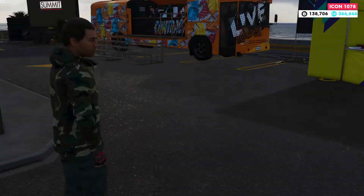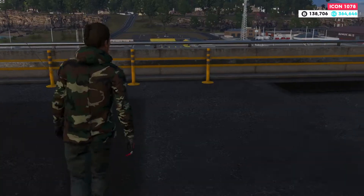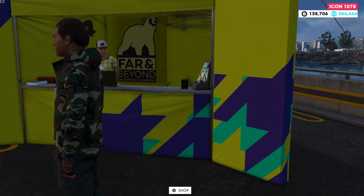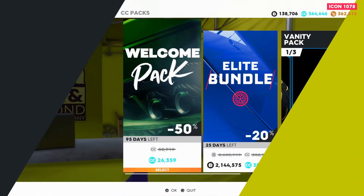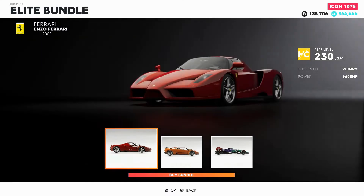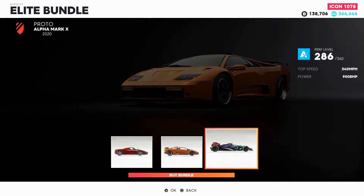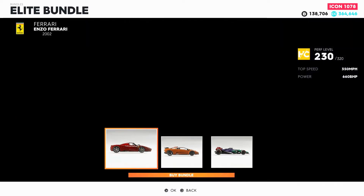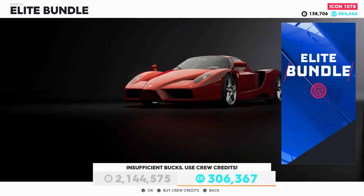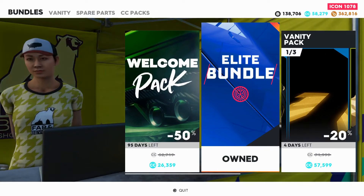We got a whole new update going, it's looking good. We're gonna check out the brand new Elite Bundle number four and maybe purchase it — we got the Enzo Ferrari, the Diablo GT, and the Alpha Mark X. Let's buy this bundle. Oh, that's a lot of money.